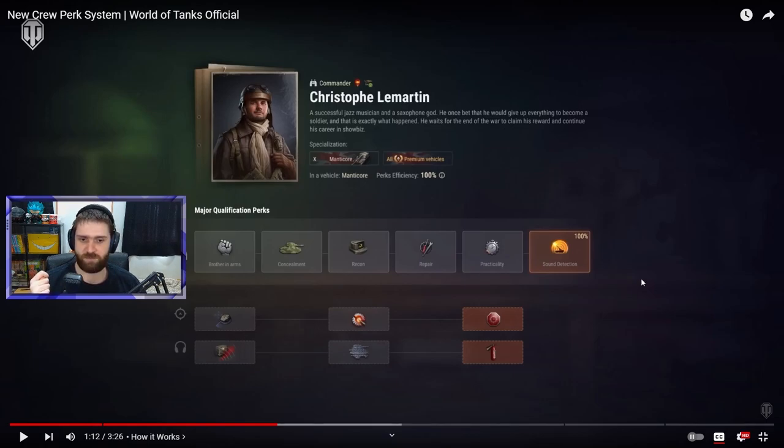So it's two perks trained, one for free — if it's a secondary role of the crew member. This is very streamlined and easy to understand. Everyone will just have to train six skills, six perks, with no exceptions.